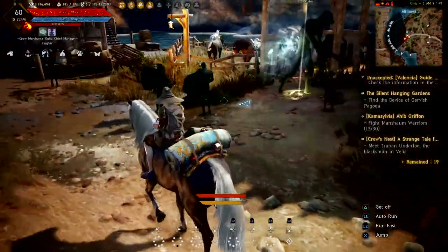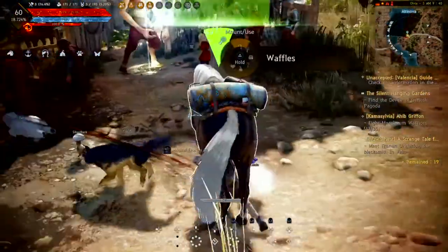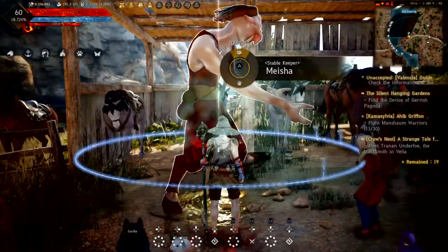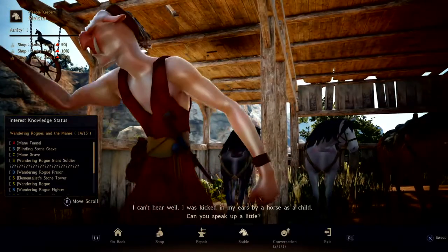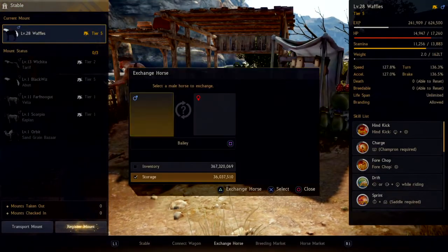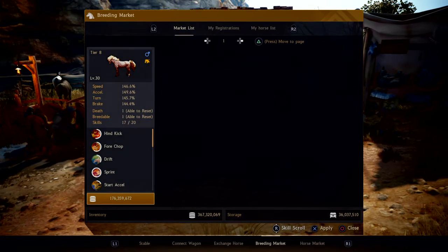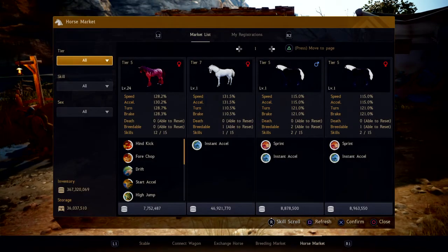Once you find a stable keeper and you've gone to the stable keeper, talk to him. Go to stable and press X. You want to go to the horse market — not the breeding market, the horse market.